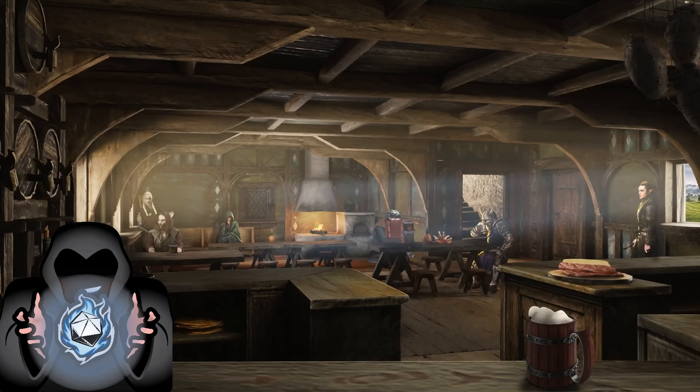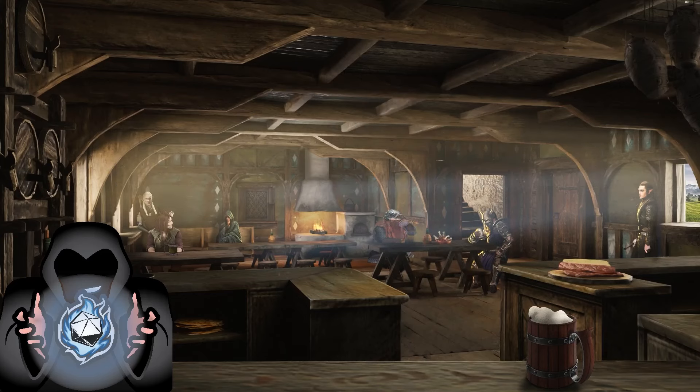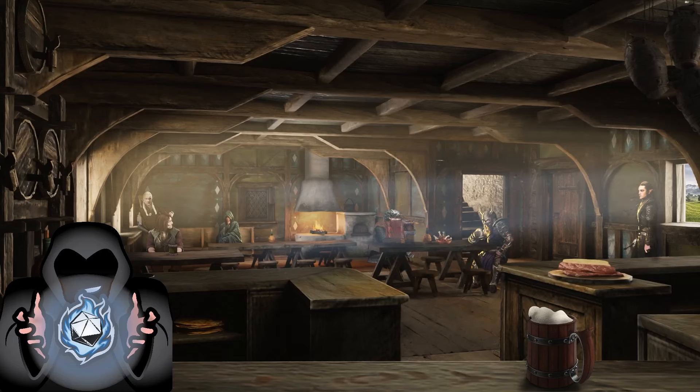Now, minis. These are amazingly overpriced bits of plastic that are great when you have the funds, but gaming on a budget means cutting corners. First, there are simple game pieces that can work — you can get these off Amazon, link below, or use pieces from board games around your house. Another option: my friend used Hero Forge to craft what her character looked like, printed it out to the right size, laminated it, and stuck it in a base. Fantastic idea — tip my hat to you, Bronwyn.